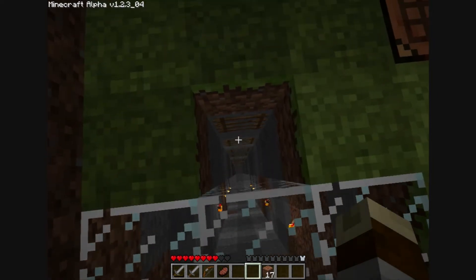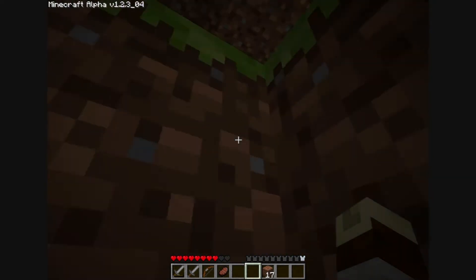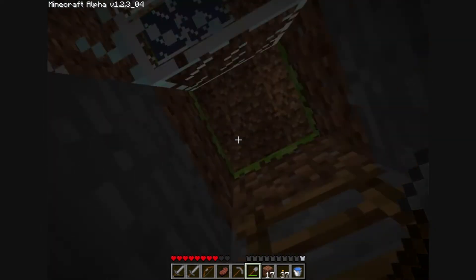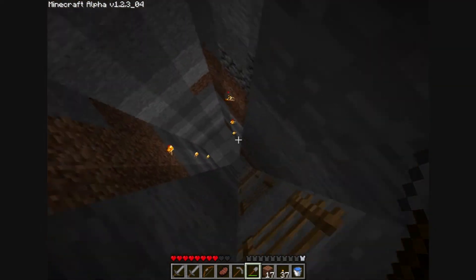It's still early nighttime, so I guess we could go find that cave down there. I need to bring all this. I need to bring a pick, shovel, extra pick, extra shovel, torches, ladders, and water in case we run into lava — although I don't think we're deep enough to.